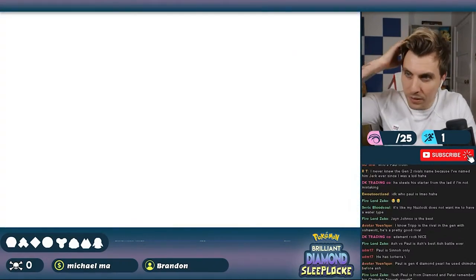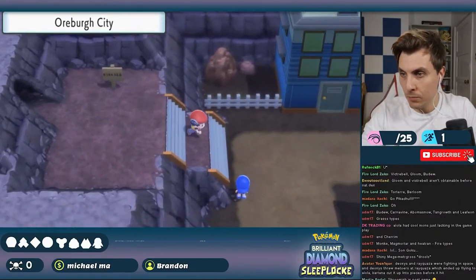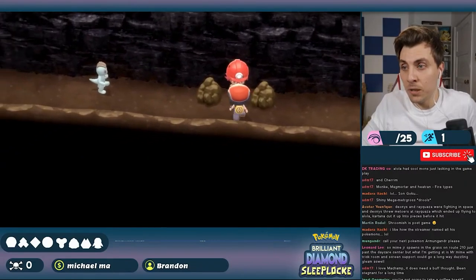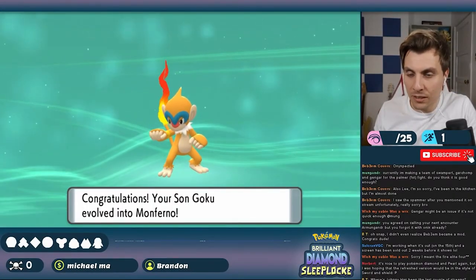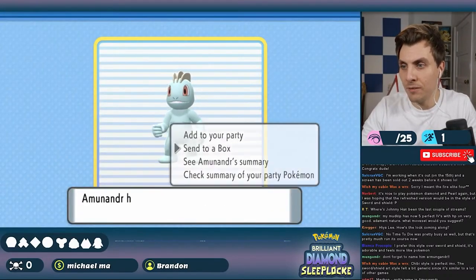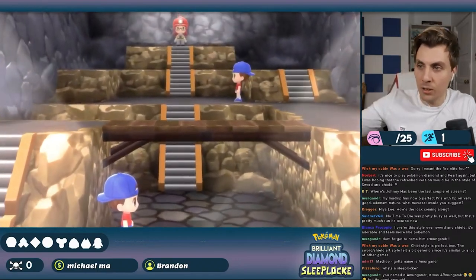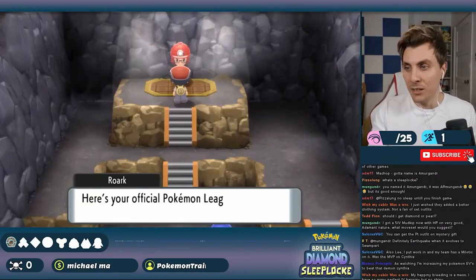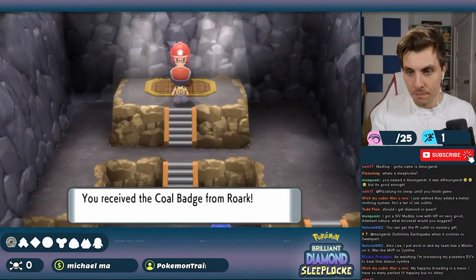Our Route 203 encounter was a Zubat. Chat named it Brock and it was sent to storage. We continued through to Oreburgh Town, headed to the mine to find Roark, snagged an Onix nicknamed Sneck, then did some grinding on Route 207 to level Chimchar to 14, evolving it into Monferno to learn Mach Punch. During this we encountered a Machop which we named Amanda and sent to the box. Feeling well-prepared, we took on Roark, and Monferno made quick work of him with a combination of Ember and Mach Punch, earning us the Coal Badge — all without taking a single casualty, about one hour and thirty minutes in.